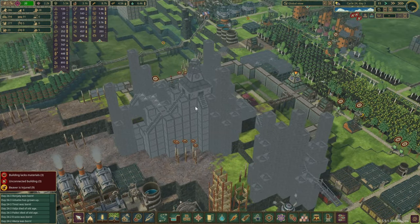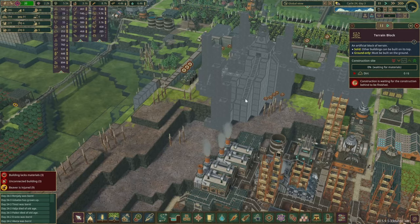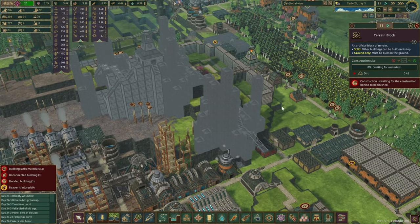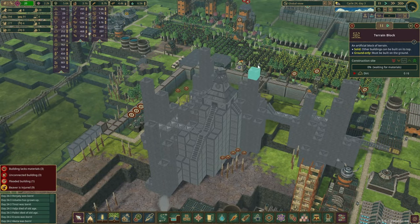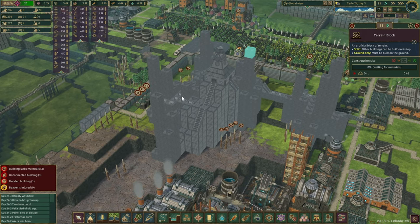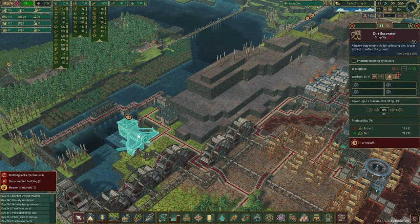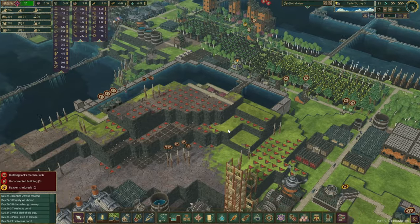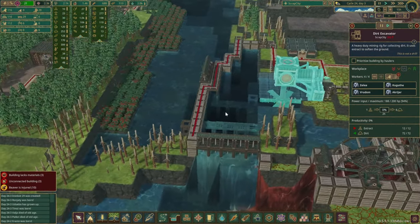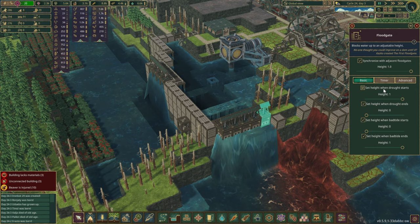This is starting to look pretty good. We can resume time as well - I know we're going to have some difficulties building this up since we're lacking some resources right now and probably some beavers are going to get stuck. To get all of the mountaintops done we're going to have to build quite a lot of ladders for access. I am certain that we're going to run out of dirt pretty quickly, so let's bring in a little bit more into this zone and continue the harvest over here.